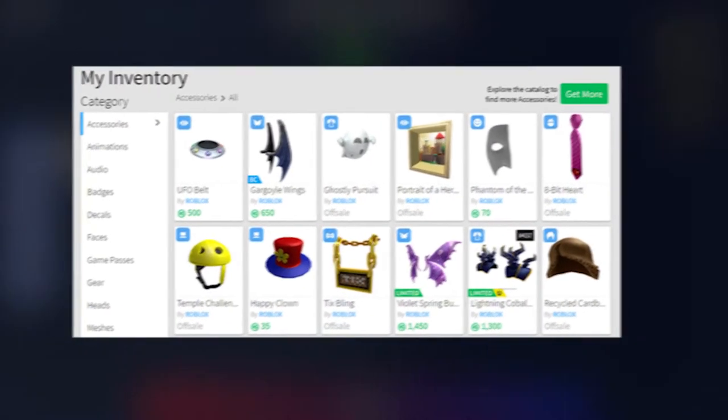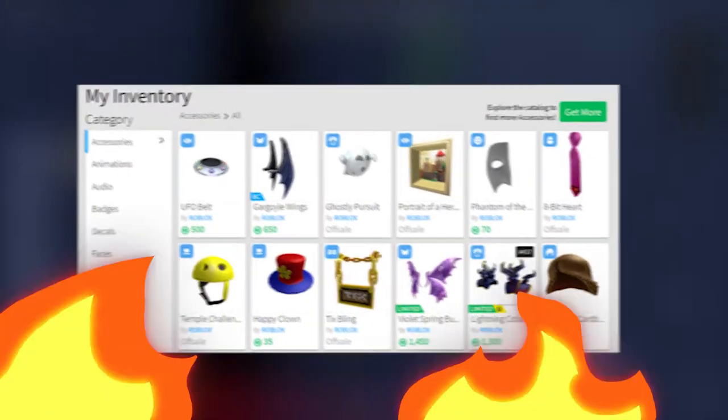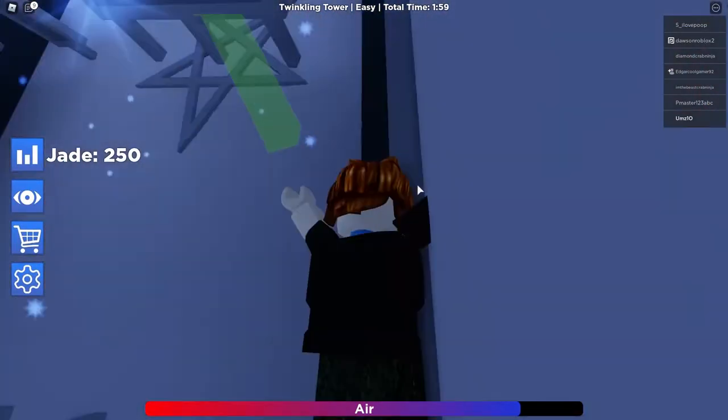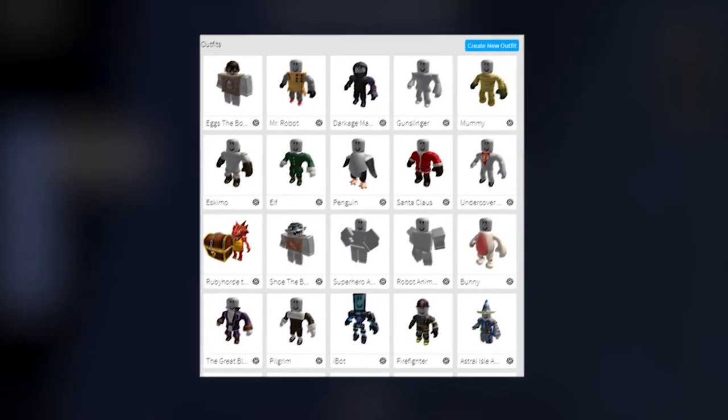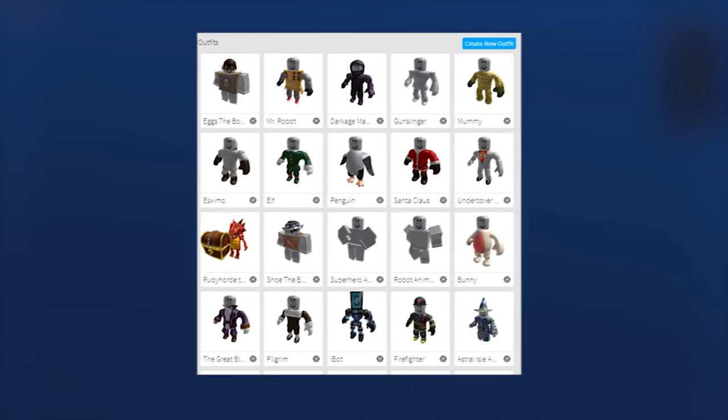When you click on it, you'll see two options: play a game or redeem codes. You have to click on redeem codes. It will show you the option to enter codes. Now, you have to enter some codes that will get you free Roblox accessories.